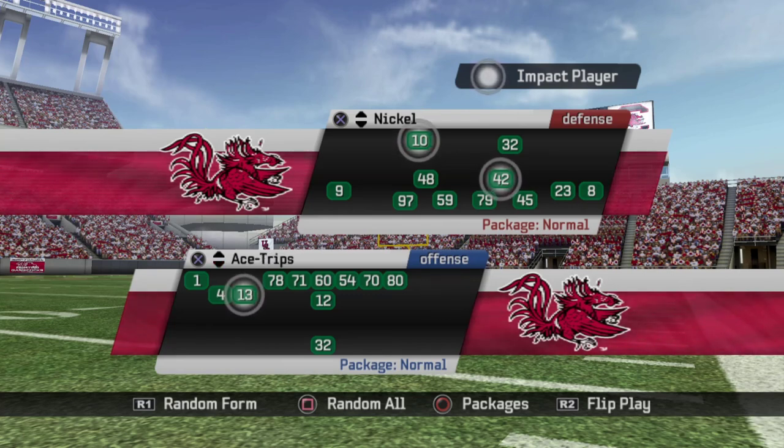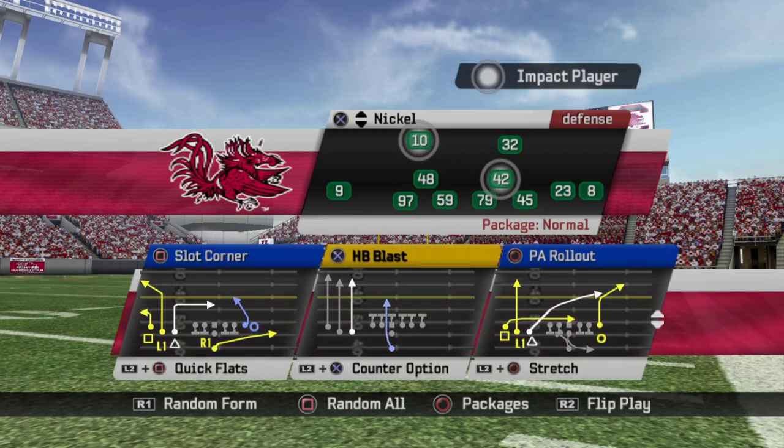Next, Ace Trips. I don't use this formation a ton — I wish I would. Some of the plays are just okay; I could probably make it better with the playbook editor. Sub packages include strong slots, halfback in the slot, backup QB, fullback in the backfield, tight end slots, wide receiver flip, and backup halfback.